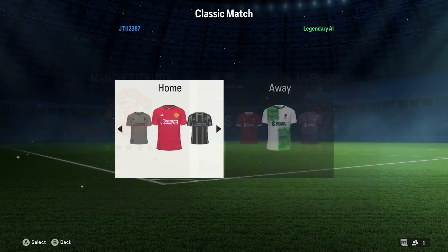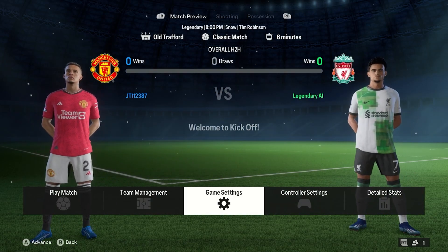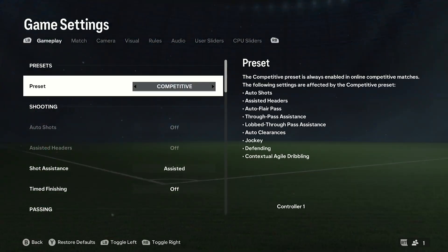So if we go into a match, we'll just pick two random teams, and what you want to do is go into the game settings, and as you can see I've already changed it just to make sure that it did work.